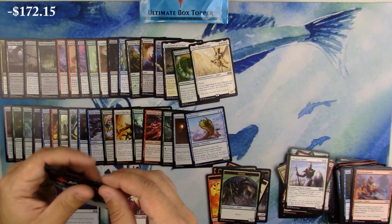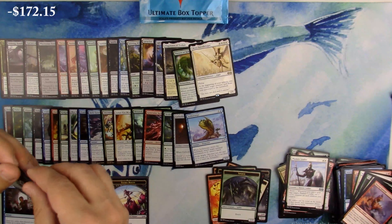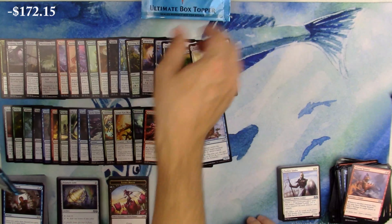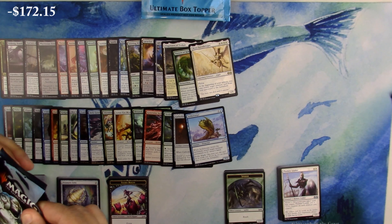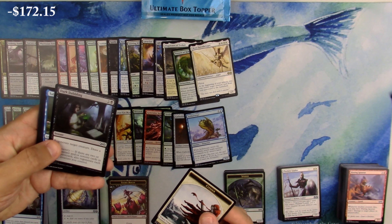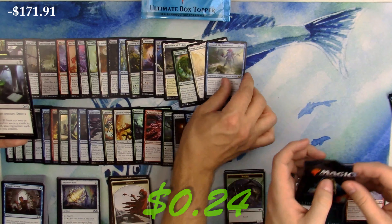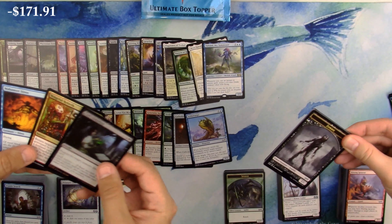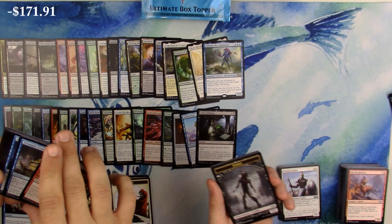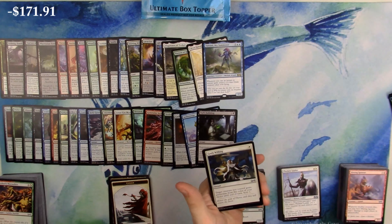We're at our last seven packs - we still have the box topper, it's gonna be a thing. Come on, let's get this box crazy again. Dark Dabbling, Talrand - not great. Your first third was rad though, I'm promising you we're gonna have at least two more hits on this box and then the box topper is going to be a top five.